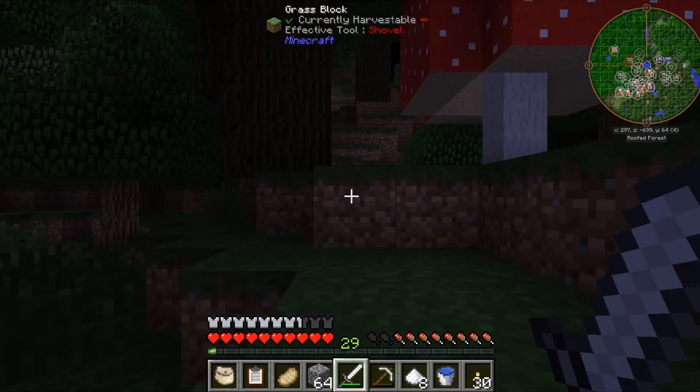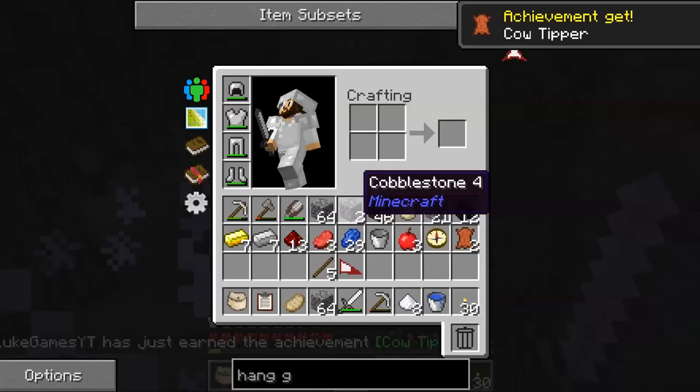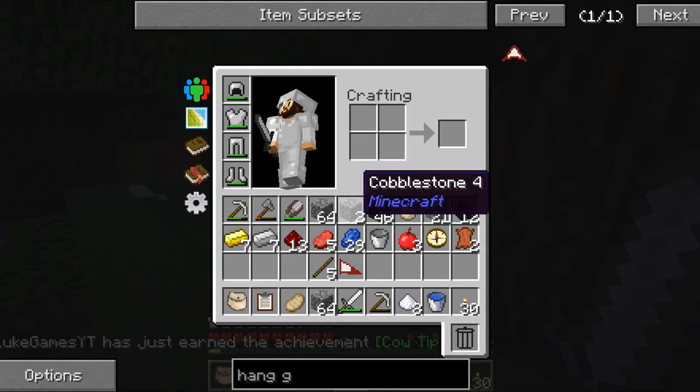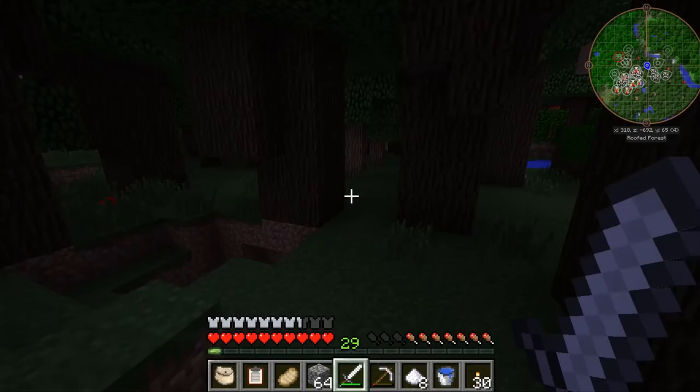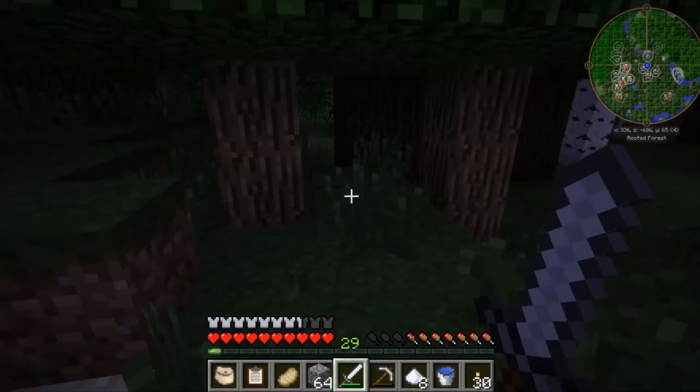We're getting so close to doing everything. There's a lot of cows around here - I can see them on my little tracker in the top right corner. Is there any mooshrooms? They're pretty cool, I like mooshrooms. I don't really want to kill rabbits to get the hide because there's a lot of cows around. I'm sorry buddy, but I need your leather. They don't drop leather 100% though, do they?